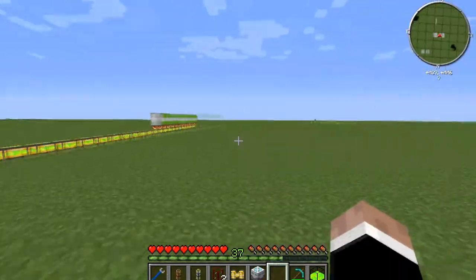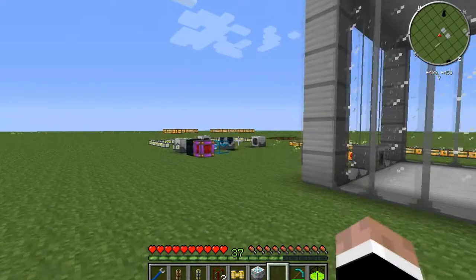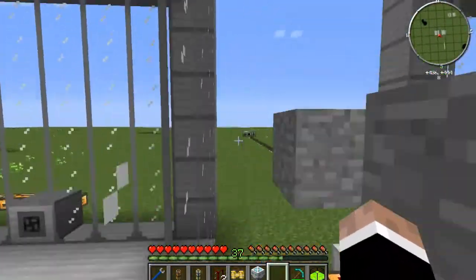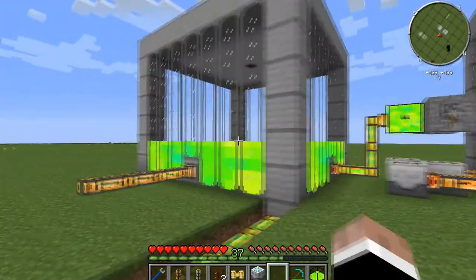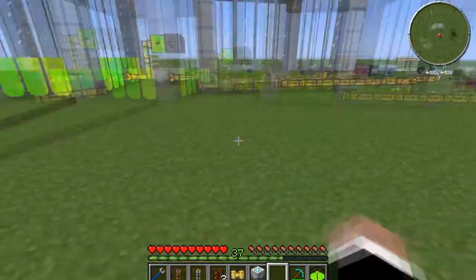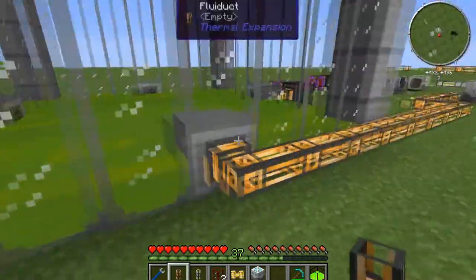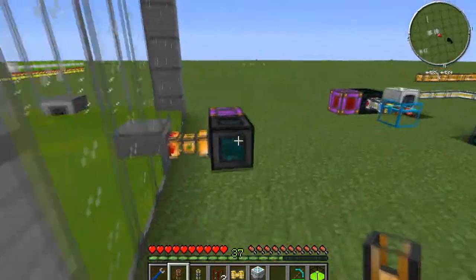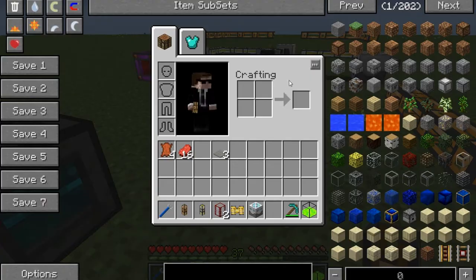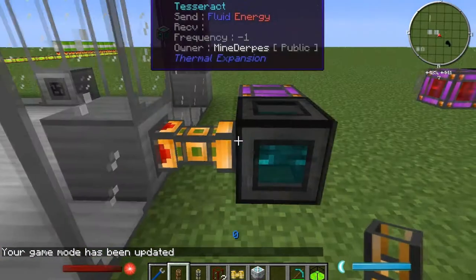That's the quick and easy way to make a liquid XP to mob essence auto spawner setup. It's worked great — I've used it in two worlds now. We use it as a community donation pool. We use tesseracts, just like over here.